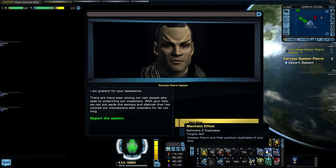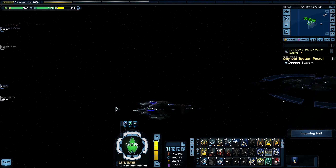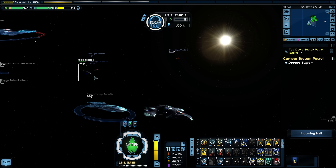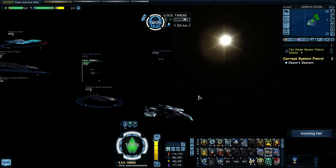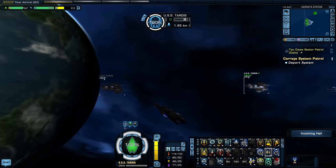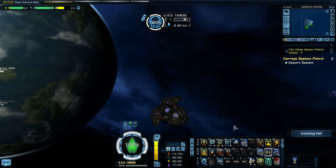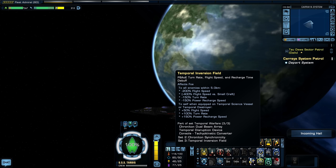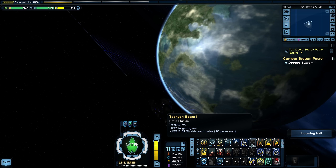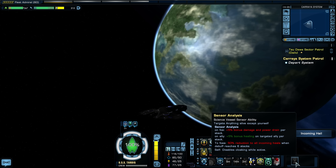The Mannheim Device creates a future version and a past version of your ship alongside your current version. But if your past version dies — and they don't have a very high amount of health — then you die instantly. So I don't really use the Mannheim Effect at all. The Temporal Inversion Field I use all the time. Gravity Well and Tyken's Rift are great as a science character, I like to drain shields with Tachyon Beam, hold them with Tractor Beam. I have all my science-y powers. This all works out really well with this ship.